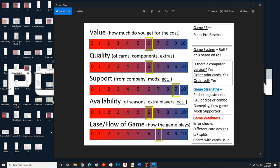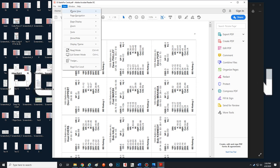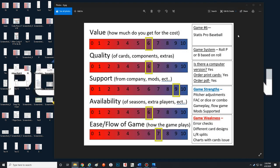Support from the company, mods, etc. — the support for Status Pro Advanced is outstanding. You also have free seasons on the internet to download. I've got the 1955 season here that I downloaded for free from one of the websites — it comes with everything, but no lefty/righty splits since that wasn't how the game was originally created. You can print it out and have it for free. There are probably ten to fifteen different seasons from different websites you can download for free.